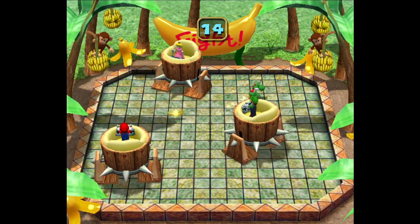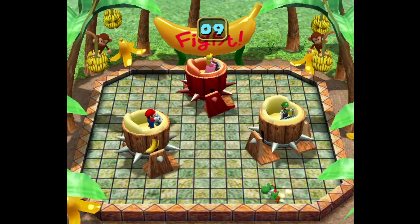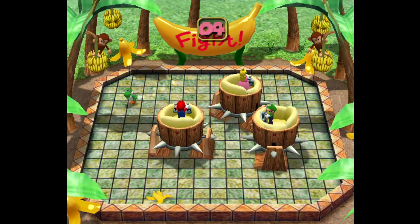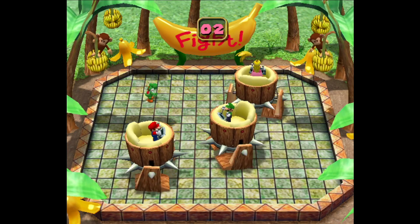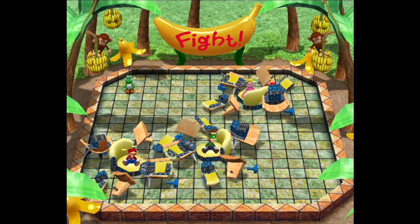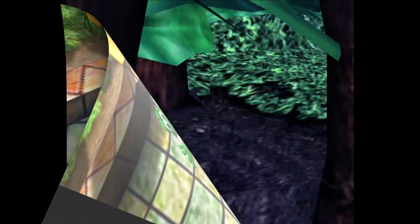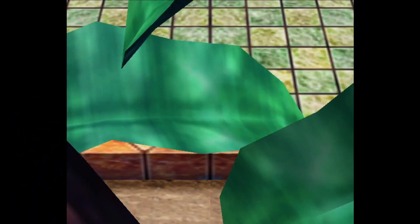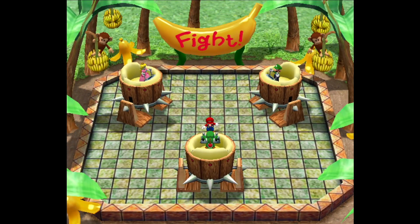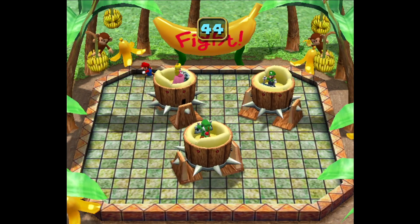Our last minigame is the 1 vs. 3 Tree Stomp. In this one, the team of three are in some giant tree trunk robot vehicle killing device thing, trying to take down the single player. It's the single player's job to survive until time is up to win. But if any of the players on the team are able to hit them before then, they'll win. You'll also have to watch out for banana peels or you'll slip and fall. But on the flip side, there are rare golden bananas that will be thrown as well, and that'll make whoever gets them extremely fast for a little while. But will this be a winning formula that ends our Mario Party 4 journey on a high note, or will it ruin our streak of great minigames at the last moment?